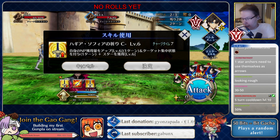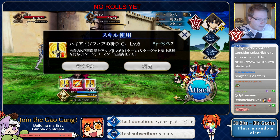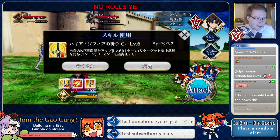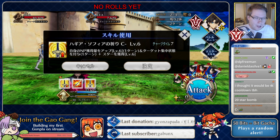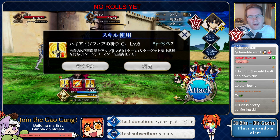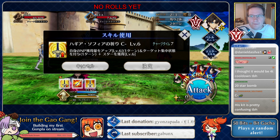Let me actually pull him up — I'll look at his stuff at the same time. So it's up to 50% MP gain — that's not bad, honestly. I wish it wasn't 1 turn, but it's not terrible at least. And then up to 20 star bomb. Maybe I'll change my mind about this skill when I see the rest of his kit, because I know it works with the NP. But that is a lot of downtime — it's a 5-turn downtime, which is a lot.